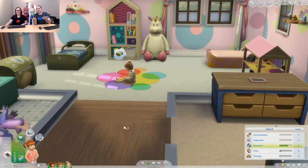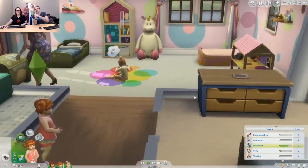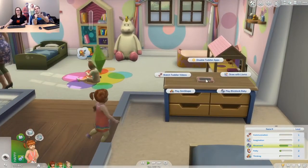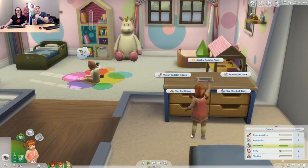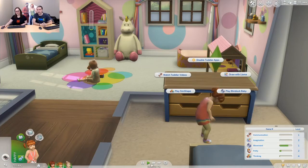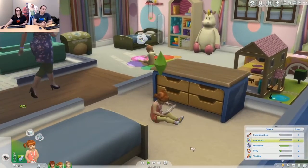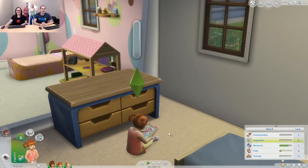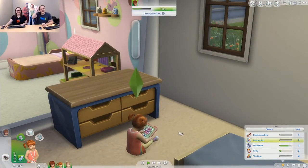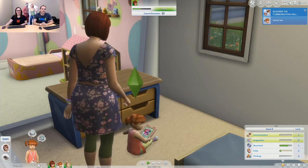A tablet is a great example of the four main skills that toddlers have. If you click on it, there are four different interactions that show all four different skills if you want to train each one. The tablet is one of our unique objects — look, she's drawing. It's one of the few things that toddlers can actually stay and play for a very long period of time.